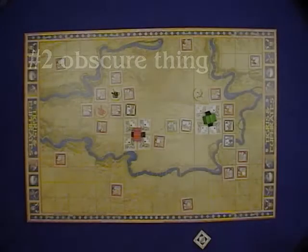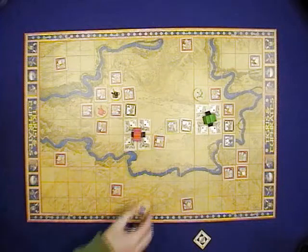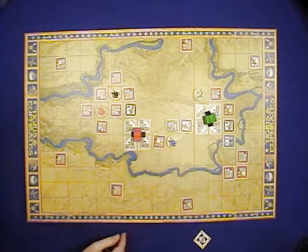The second most obscure thing to know about the rules of Tigris and Euphrates is that you can't connect two kingdoms with a leader piece. This would be because sometimes that might start a war, and that's just not allowed.